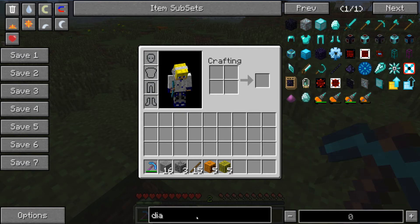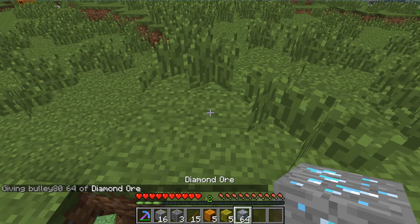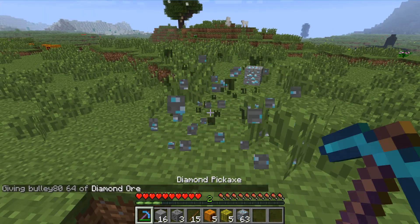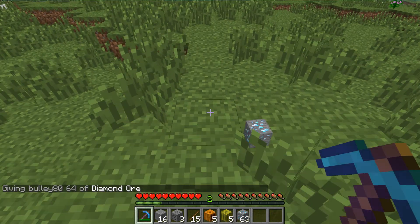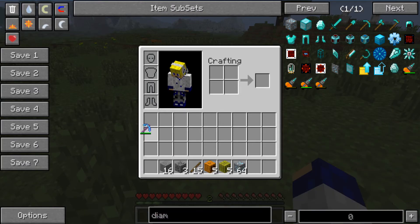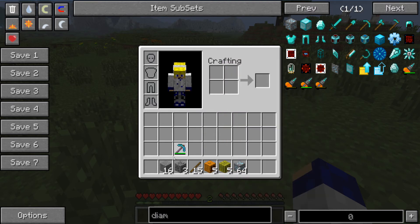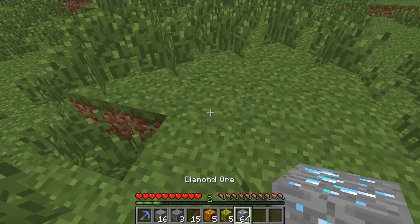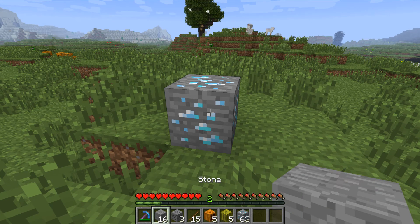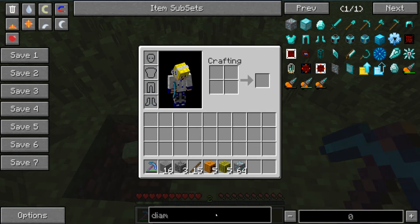Let's just see what happens if we place one of these down. Of course, it's silk touch. What silk touch does is it means that you don't actually break anything like you normally would — silk touch means that I'm picking up the ore itself. Interesting.